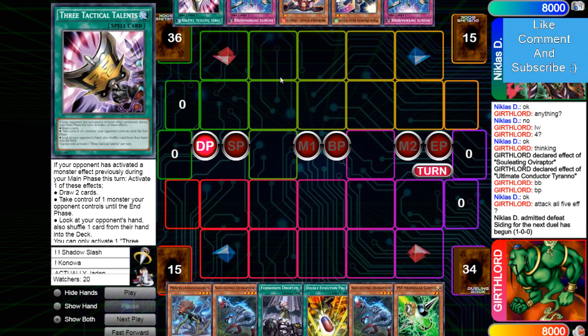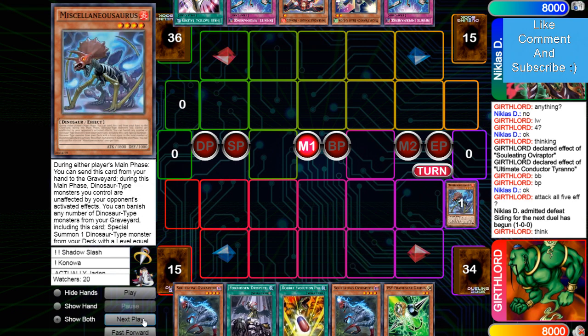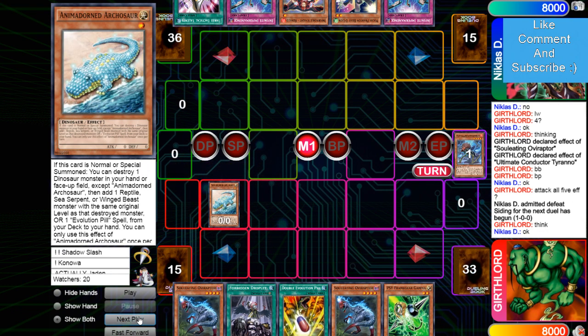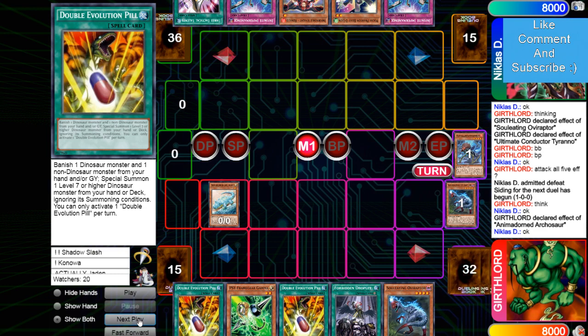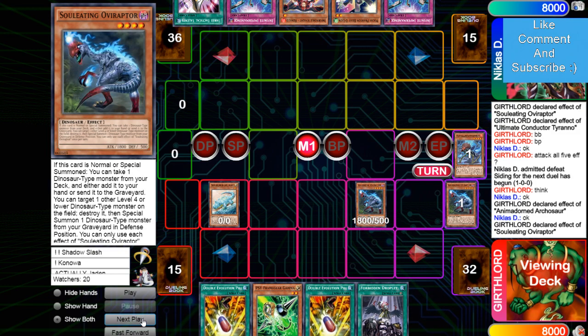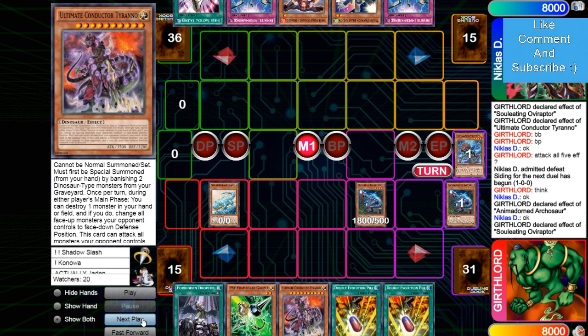He just has to pass turn because he has nothing — draws Gamma. Discard Missk, Missk effect brings out Arch. Arch effect destroys Oviraptor, add Pill. Normal summon Oviraptor, Oviraptor effect — this is going to be so good. Adds Conductor. I mean, he just dies here, right? Oviraptor pops and brings out Dalka.